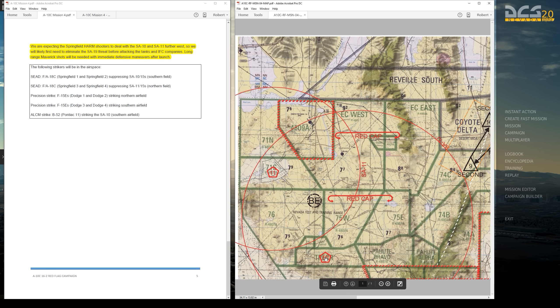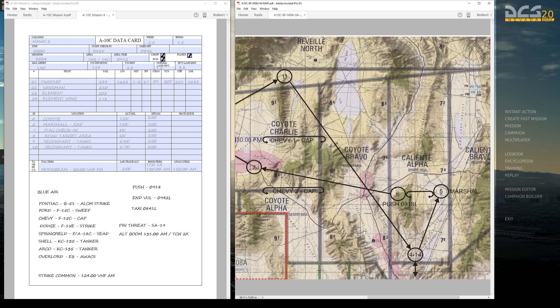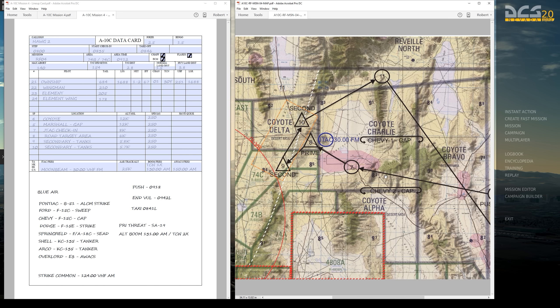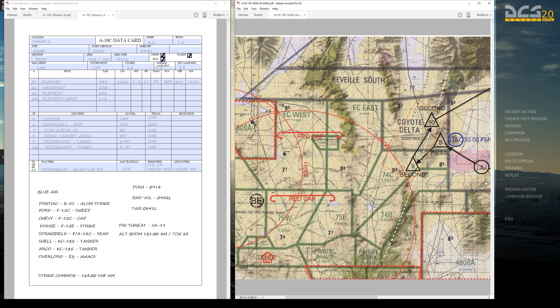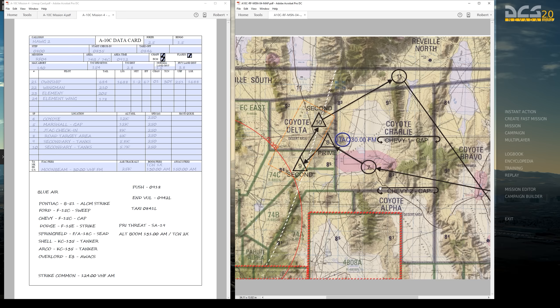Coming over to the lineup card, everything is standard as we had it last time for the route getting up to the push point. Push time is 0918, and to make that we're looking at a 0841 local taxi time and takeoff no later than 0846. As we saw in the last mission, we have pad built in, so timing to the push point is not critical. It's really about coordinating with the rest of the packages, specifically the four flights providing air-to-air cover. My overall plan once I get into the area is to stay as low as feasible. I don't have to worry as much about the SA-10 and SA-11 envelope out here, but I don't want to be so high that I become an inviting target for air-to-air threats, so I'll be at a moderate altitude — probably 1,000 to 2,000 feet above ground level.